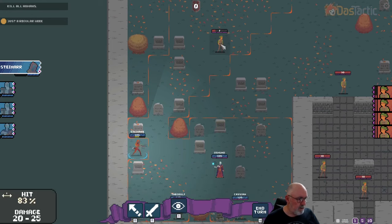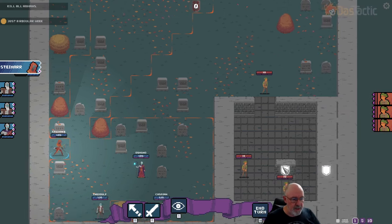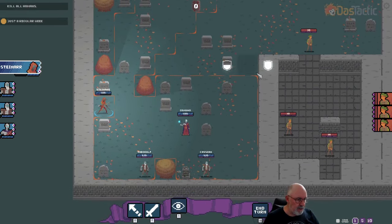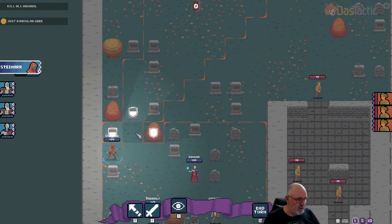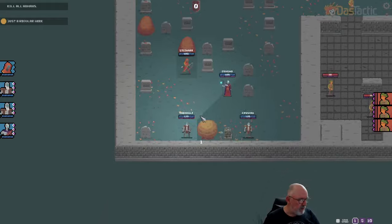He's gone. Now the others are going to have to come out of this little building and walk around — they're most likely going to come down through this opening. They can't really get through any other way, but they do also have a ranged attack, so we're not going to be able to hit that one through there. What I might do is set this one up now — with movement I can move into a different position. I think that's a good spot for him.